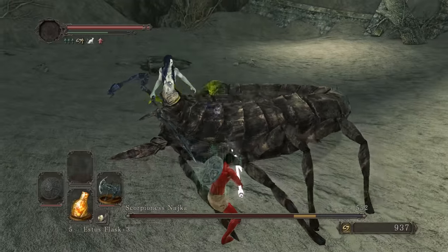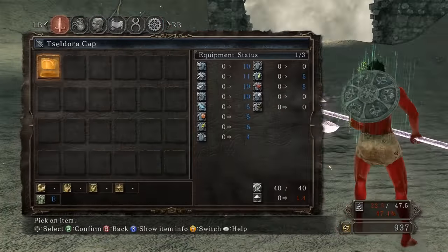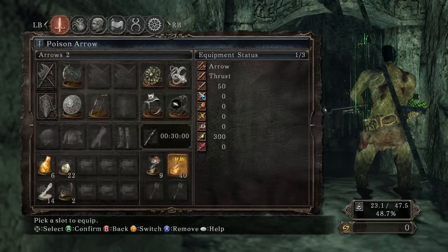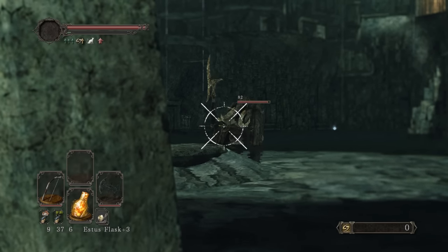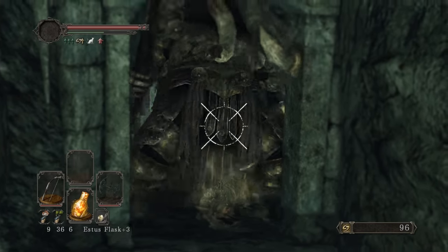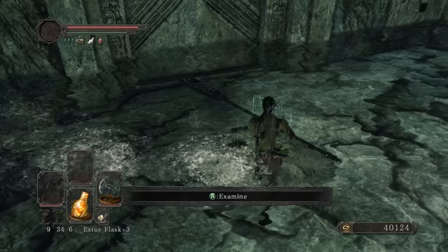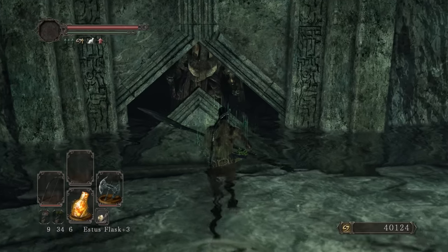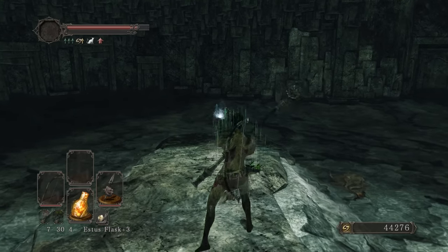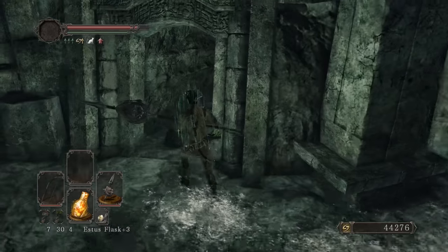The only thing standing in our way is Scorpioness Nashandra — I'm going to try to poison arrow her from a distance. That works — the cheese, baby! Behind this door is where the Santier's Spear is. I only need one Pharros' Lockstone. There it is — the Santier's Spear. It has the same moveset as the halberd right now, but once we break it, that's when it changes.